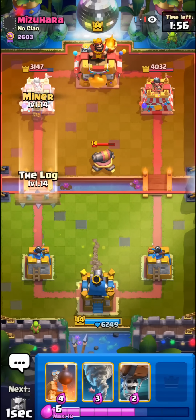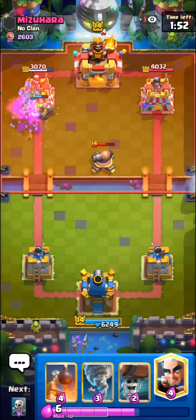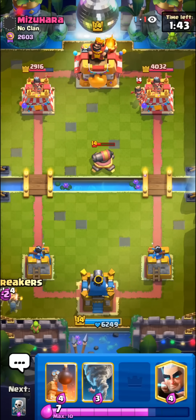I'll just go for the Miner in the front here. Pre-Log for his Goblins — he has the Goblins. Super good prediction. Log Bait players are super predictable as well. I'm not even dissing Riley at this point; I'm dissing the whole Log Bait community, except the few Log Bait players who watch me.